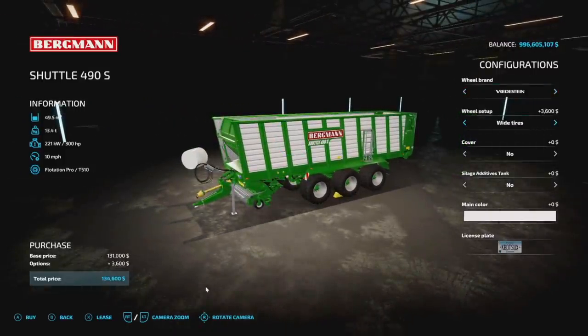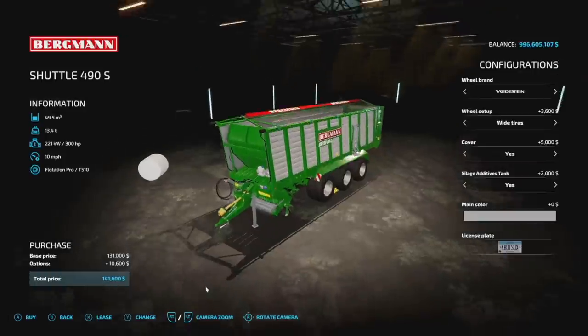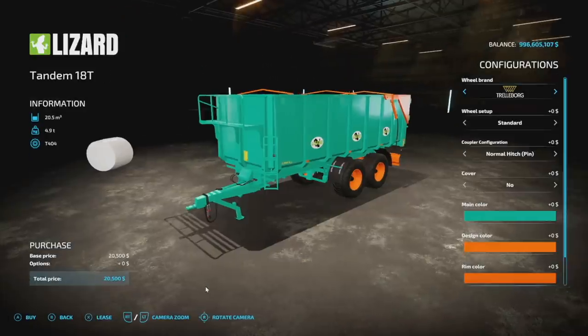As for the 490, it holds 49,500 liters, weighs 13.1 tons, requires 300 horsepower at 10 miles per hour, and has the exact same customization options as the 450.